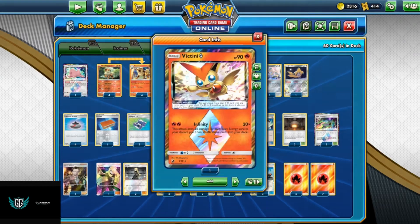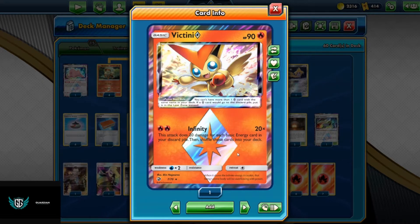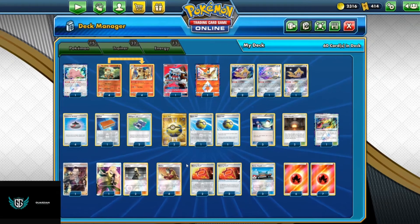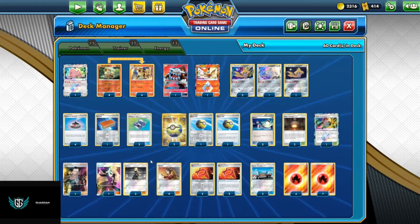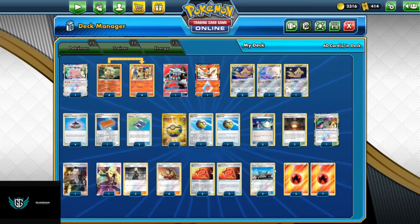Since we're not playing Fire Crystal, we're playing Victini with the attack Infinity. This attack does 20 damage for each basic energy card in your discard pile, and then all those energies go back into the deck. We have four Instinct, so we can get the evolution set up real quick. One Palpat, so we can put the Welders back into the deck and keep reusing them.